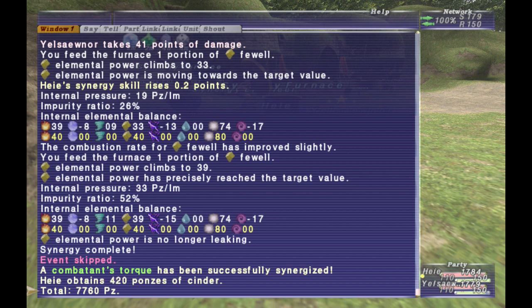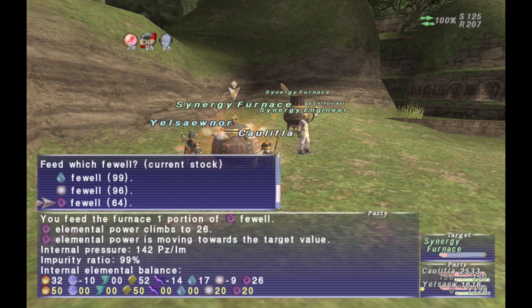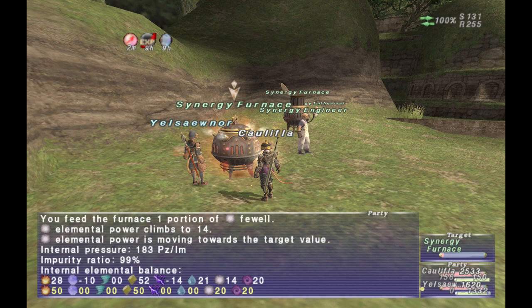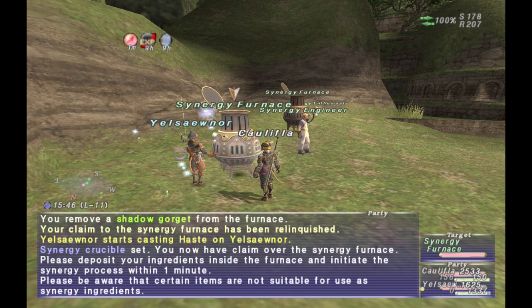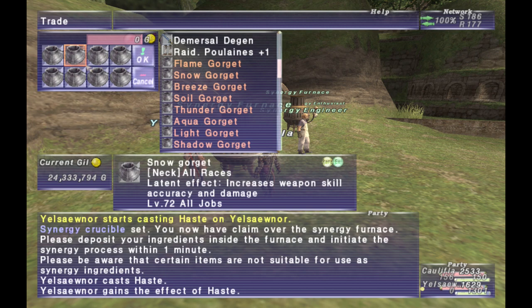When you are feeding faywells, it will build up the element of whatever type you feed. It will also have a chance to slightly lower the element that it's weak to. A perfect example: torques and belts typically need dark and light, so if you're feeding light it'll lower dark by a little bit, and if you're feeding dark it'll lower light. If you need to feed both elements, feed each a little bit above target, accounting for the opposing element lowering the value.